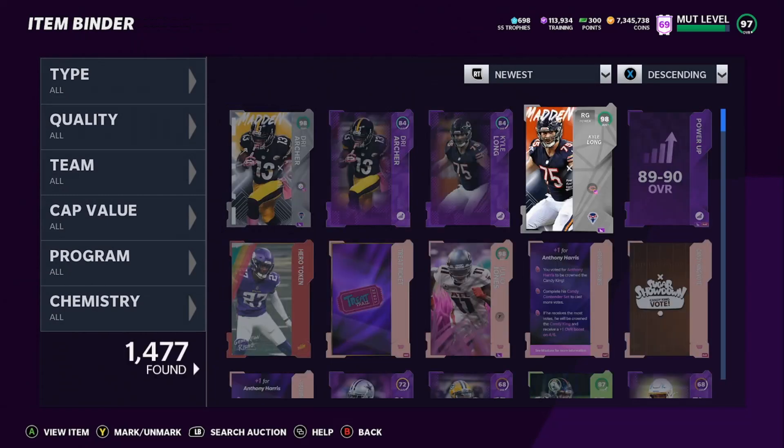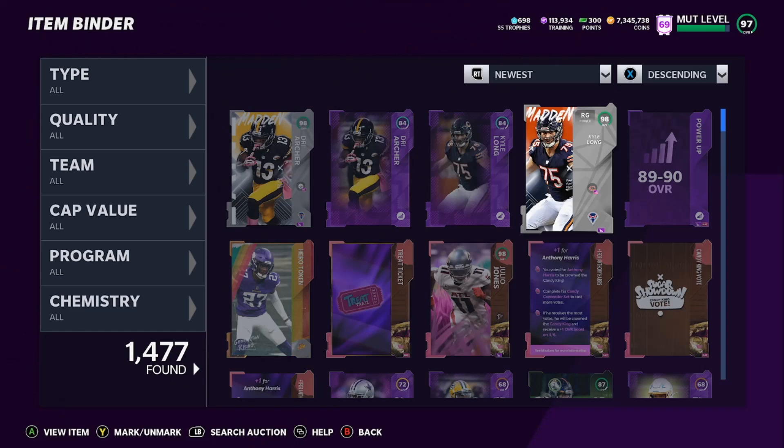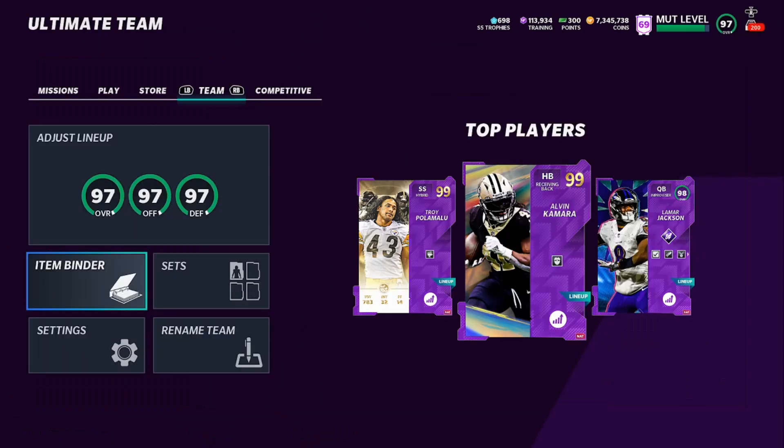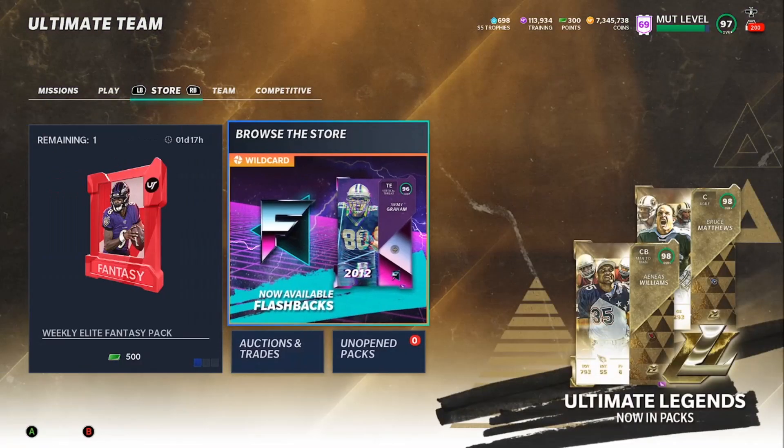Guys, if you do this right, you can literally start with 100,000 training and that's all you're going to need. You'll come out making more profit — more training — and a small amount of coins. But you'll have more training and you will be good to go. I can take my 100,000 training, go roll some more flashbacks, and I'll end up with a super profit. So let me just go ahead and roll out the last 100,000 training.